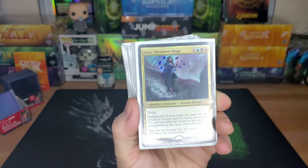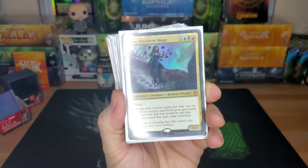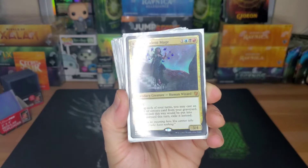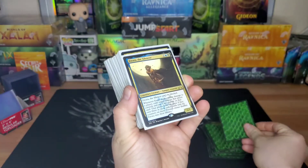Yawgmoth's Will... Cast of the Silencer Mage — that's another four drop, 3/4 flyer. During each of your turns you may cast an instant or sorcery card from your graveyard. If it would go back to your graveyard when you cast it, exile it instead. So you can basically give cards in your graveyard flashback for instants and sorceries.